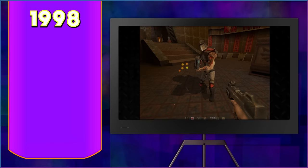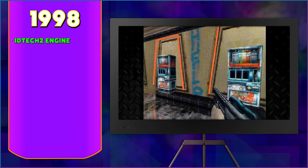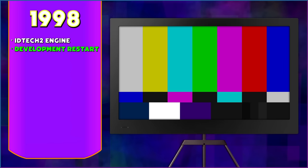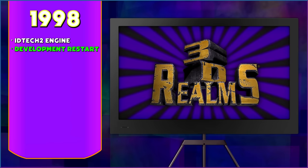Duke Nukem Forever in 1998. 3D Realms is now officially using the IdTech 2 engine, as the swap was made sometime in December of 1997. No exact figure has been disclosed, but there's a recurring rumor about it setting them back approximately $500,000. Thankfully, 3D Realms was still making money from their Duke Nukem 3D sales. The existing work on their previous IdTech build could not be transferred over due to code incompatibilities, so development was restarted. This time, their work on the Quake 2 engine was destined to make it the most advanced IdTech 2 game ever. Sadly, at this time, 3D Realms became secretive about the project.